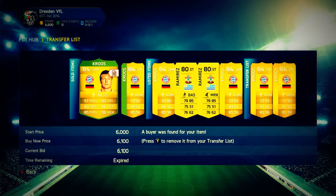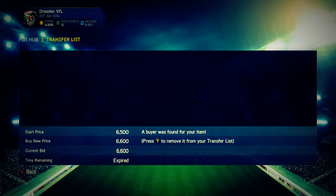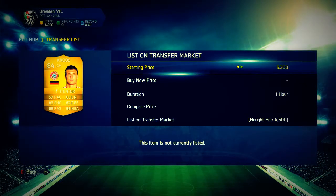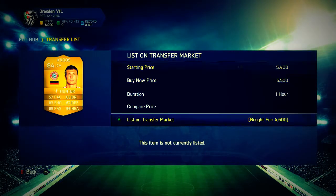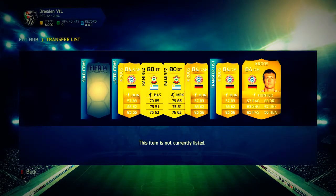I won't be trading with as many Cruzes in the next episode because I don't want you guys to get bored of seeing me trade with just one player, even though it is easy and making a lot of profit. I'll occasionally go back to him though. Two of them sold, and I went and picked up two more Ramirez — one listed for 4.6k and one for 5.5k.